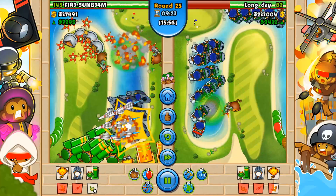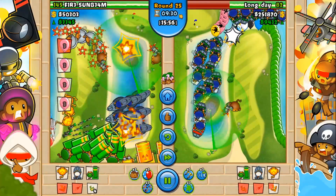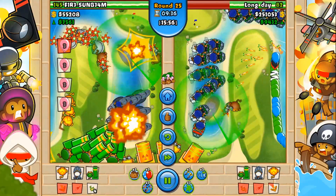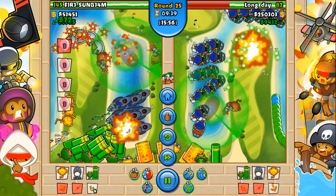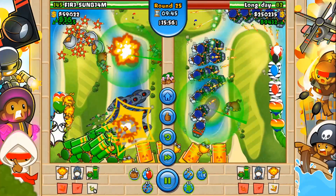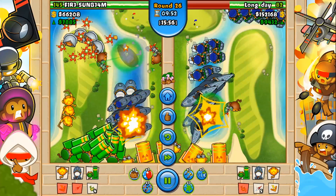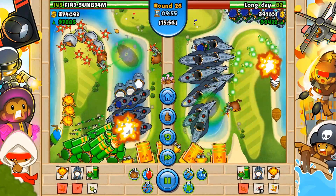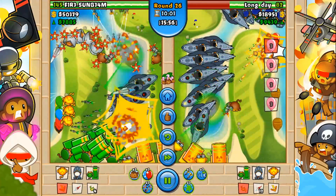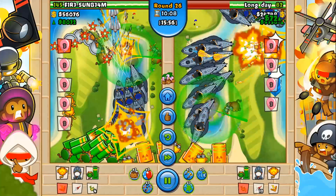I was getting some glaive throwers up, mainly just to pop bloons because I know bloons would get really difficult. I think on round 32 there's like a huge natural bloon clump - mainly why I was getting glaive throwers, because there's a lot of ceramics that come on round 32. And I have mortar stalls and mortars just to give that extra popping damage. So I thought that'd be pretty good against the round 32 bloons. LongDay's doing pretty well in terms of eco, but I'm actually catching up a bit.